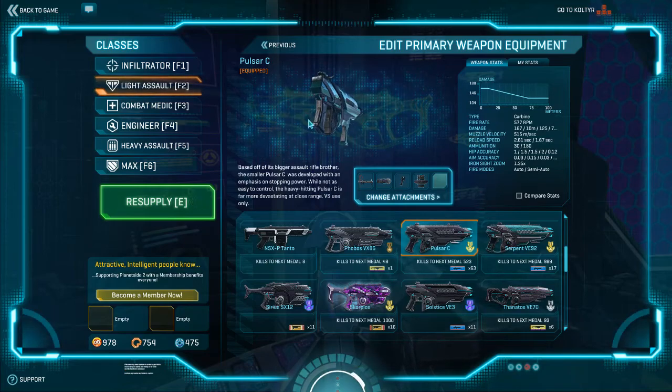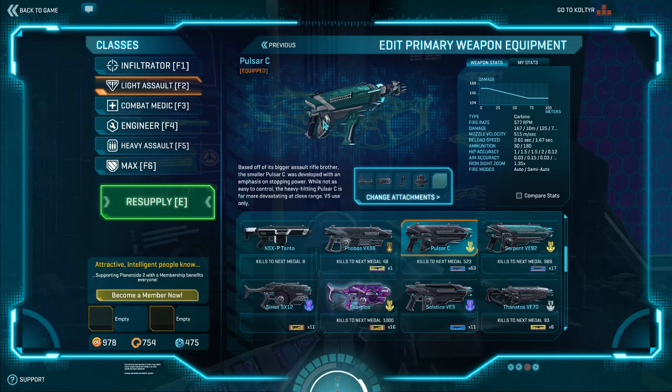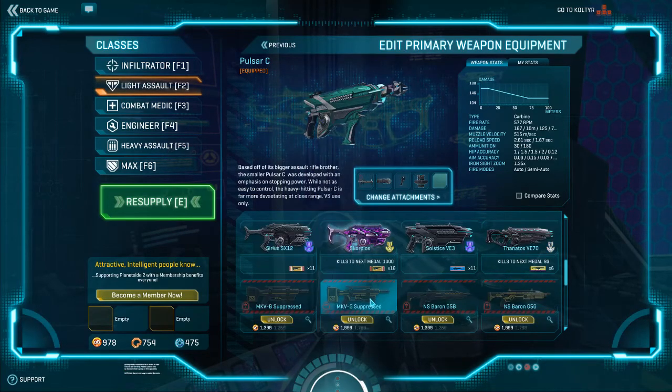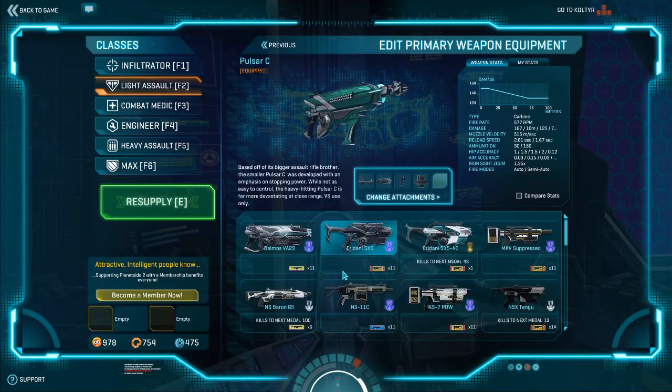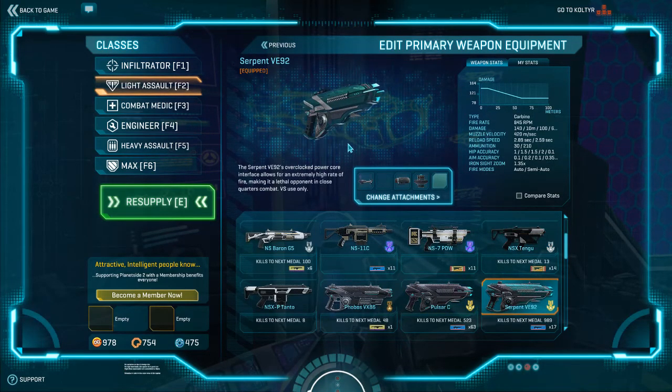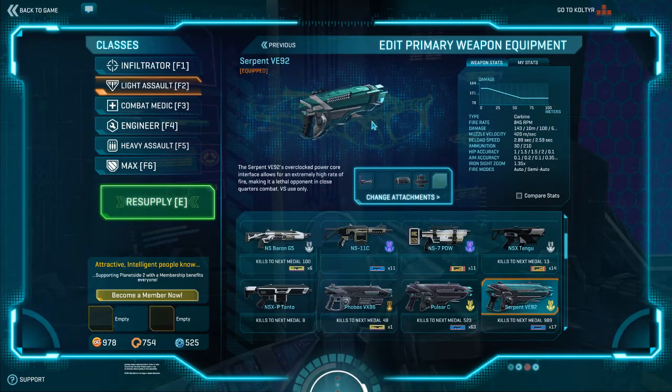They're all going to serve you well, and the ACX-11 and Pulse RC are considered some of the best carbines in the game. You're also going to want a close quarters gun, and if you want to go all-out close quarters, you're going to want the Serpent for Vanu, the GD-7F for NC, and the Lynx for TR. These are all very high rate-of-fire weapons in close quarters - they suck at range. They're bullet hoses.